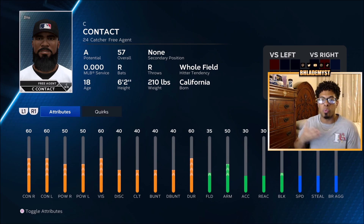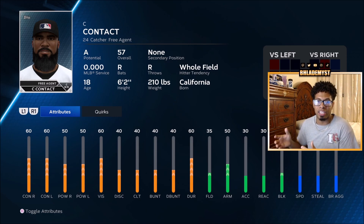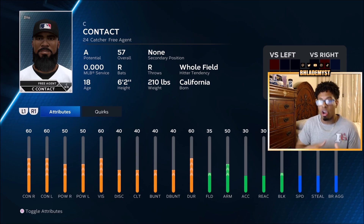The 35 fielding is where equipment will save you, along with playing Road to the Show to raise that attribute. The 50 arm strength is really good, especially if you are making this ballplayer at catcher or shortstop, which are ideally the two best positions for Diamond Dynasty. The only downside is the speed at 30 — it's not the fastest, but with proper equipment and perks it can definitely go 80 plus.